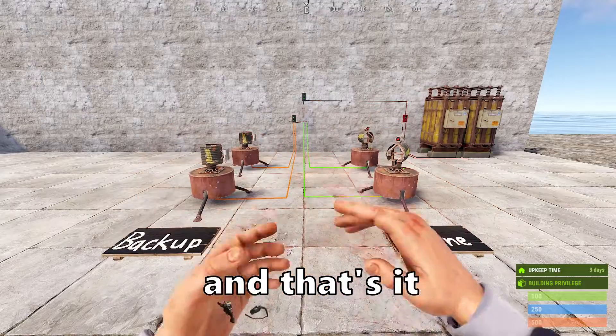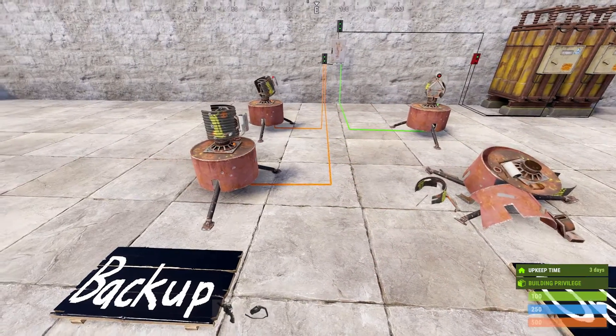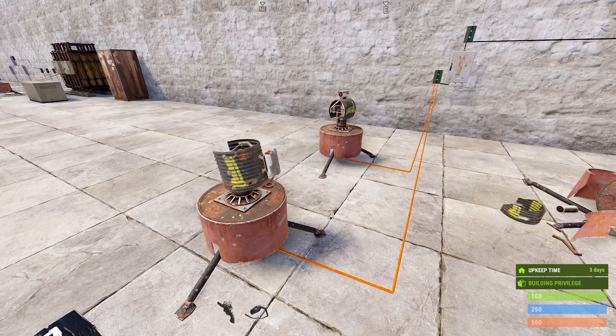And that's it. When one of our online turrets is destroyed, the first backup turret comes online. And when the other turret is destroyed as well, a second backup turret comes online.